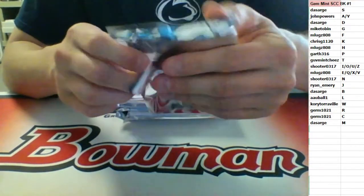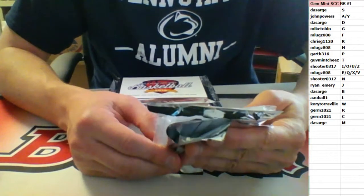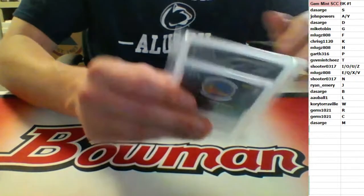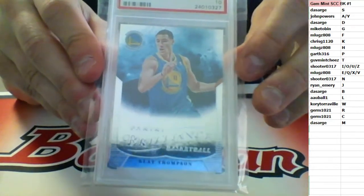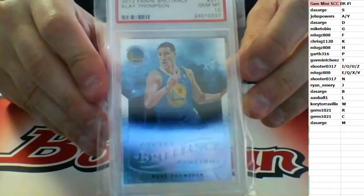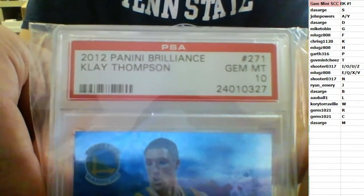This is pretty cool considering the circumstances. 2012 Panini Brilliance, card number 271. Going to the T spot — PSA gem mint 10: Clay Thompson, Golden State Warriors. Going to the T spot — Gov Mint Cheese. Clay Thompson PSA 10 from Panini Brilliance.